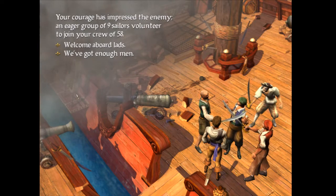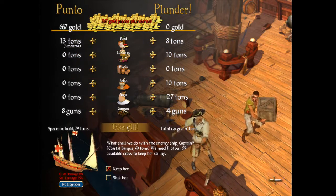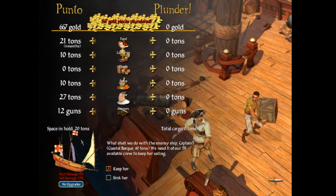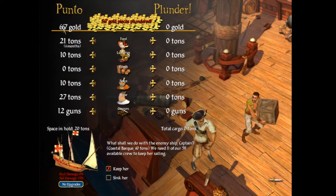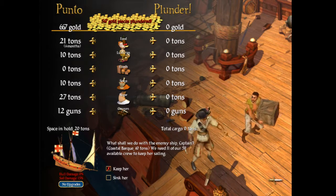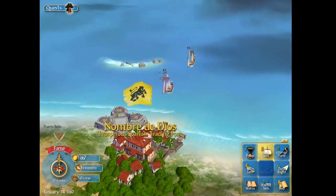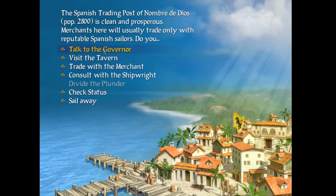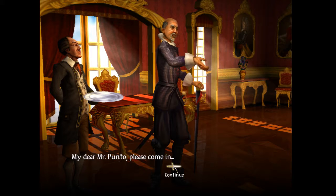Nine of the 27 crew want to join us - welcome aboard lads. We'll try and take everything. There's only a little bit of damage to that bark so it's probably worth taking it - we'll be able to sell it at the next port. We've got enough to upgrade our primary ship. We've taken all and decided to keep the ship. Eleven of our 59 men will need to crew the new bark - that's okay, we're only turning around and going back down anyway.